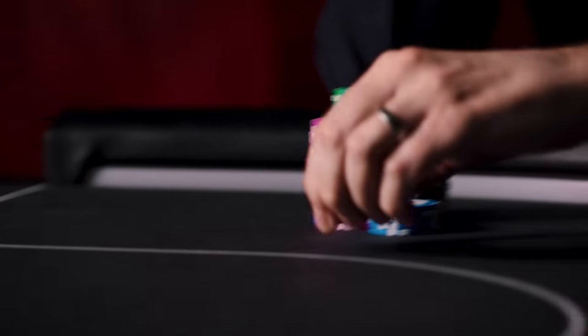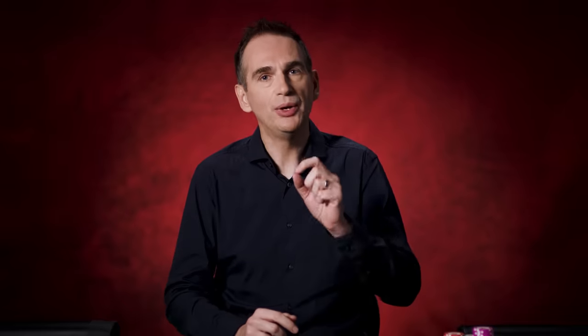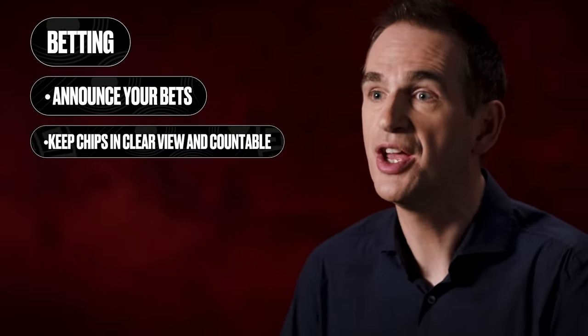If there's a bet of 100 and you put in a 500 chip, it's a call of 100. If you put in a 25 chip by mistake, it's still a call of 100. And if you place two or more chips into the pot in a single motion without saying anything, you are likely to be held to a raise. Here's an example: your opponent bets 225, you want to call but you don't have any 100 chips, so you put in a 1,000 chip and a 25 to get 800 in change. Unless you say the word 'call' before putting in those chips, it could be ruled that you have raised to 1,025. Ultimately, it's good practice to announce all your bets clearly, get comfortable with handling chips, and keep your chips in clear view and easily countable.